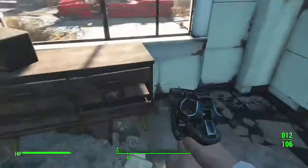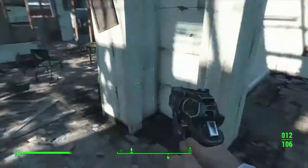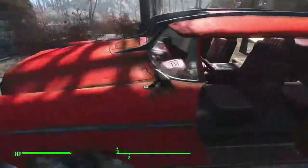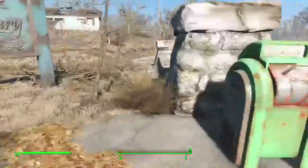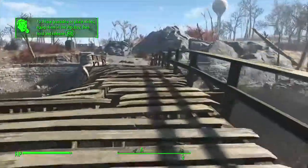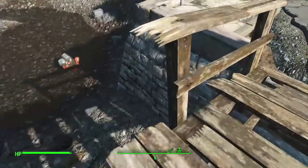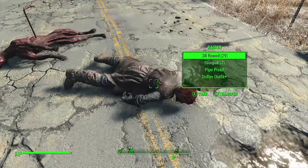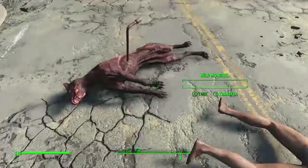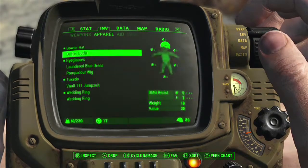Alright, looks good — that's it in Sanctuary Hills, so off to Concord we go. This car is actually in pretty decent condition. Anyway, the first thing I looted in Fallout 3 was a mailbox and it had like drugs — I was like, that's awesome. Bottle caps, impact, yay, drifter outfit — that's what I'm looking for. We have combat coming up in just a second, so let's put the drifter outfit on.